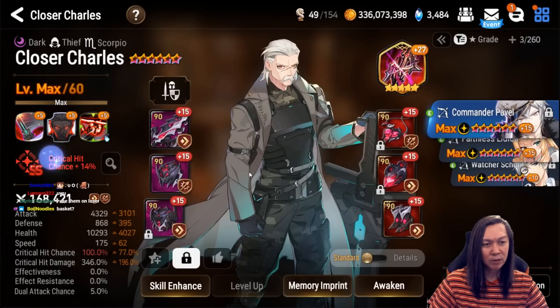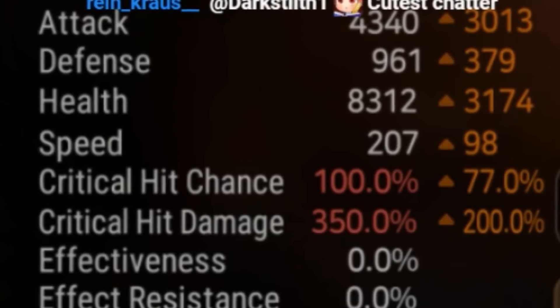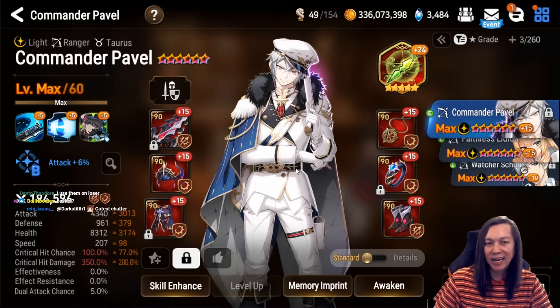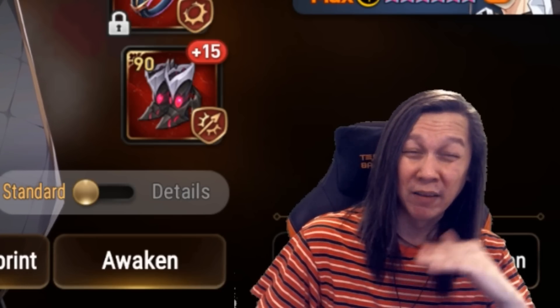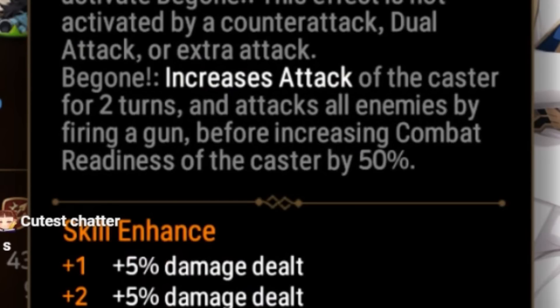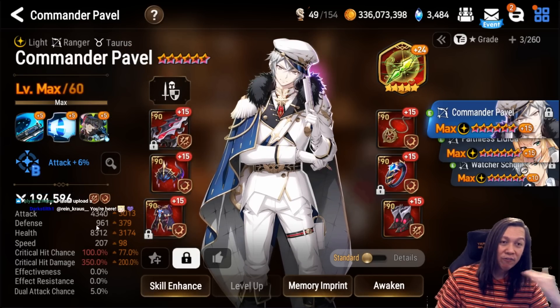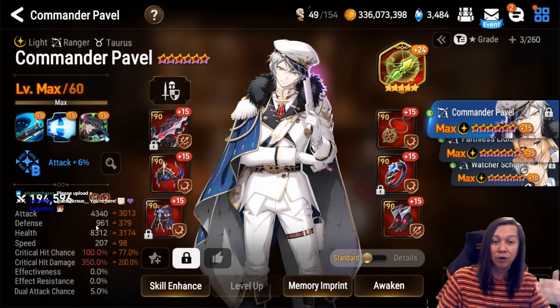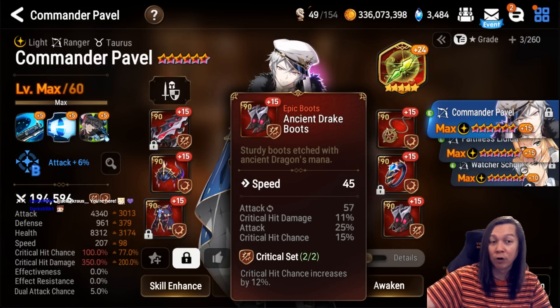Honestly I think Symbol of Unity or Portrait is better for Closer Charles, but this is a filler artifact. Similar to Closer Charles, I have Commander Pavel — but he has speed. I like to drop Commander Pavel versus Paulinus. It's important for him to have speed so that he can gain 25 combat readiness and actually take the turn.